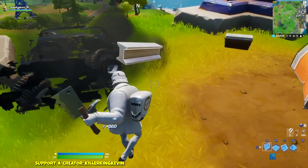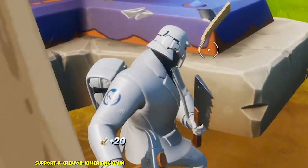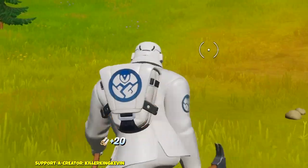Brutus has a special feature where instead of taking the pickaxe out of nowhere, it takes it from its back bling — but that only happens if you use the back bling.